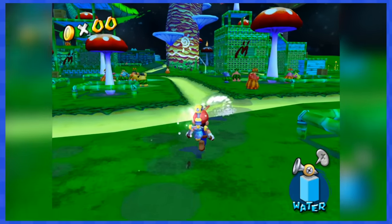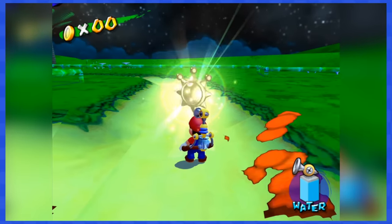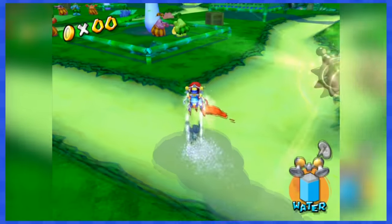Pianta 7 is up, and once again it's a simple chase scene against Shadow Mario. Spray him with water, the shine will be yours, and Pianta Village is complete!